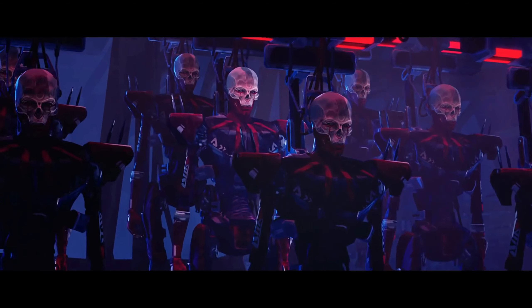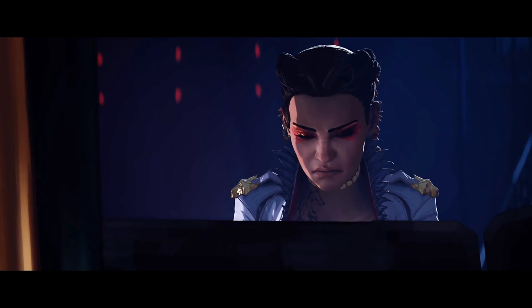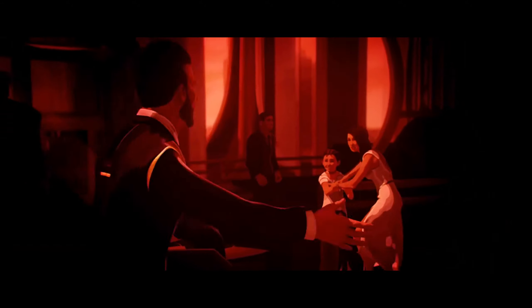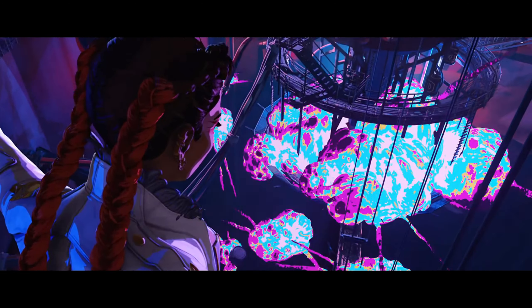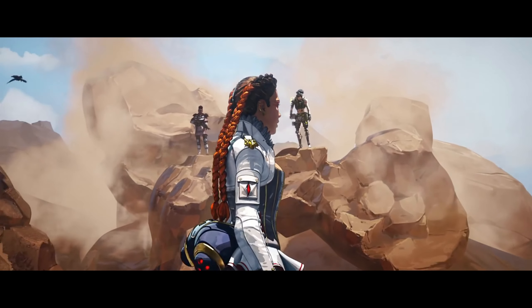So, Apex Season 5. Loba, the little girl we first met in the announcement video for Revenant, when Revenant kills her parents, is our new legend, and she's all grown up. She certainly blossomed into a cunning jewel thief, and whilst trying to get her revenge, seemingly finds Revenant's real body — and I say body, it's more of a head in a jar. She triggers a trap, causes some explosions, which reveals King's Canyon to be her location, and the destruction that ensues alters the map. Let's jump into the map changes first.